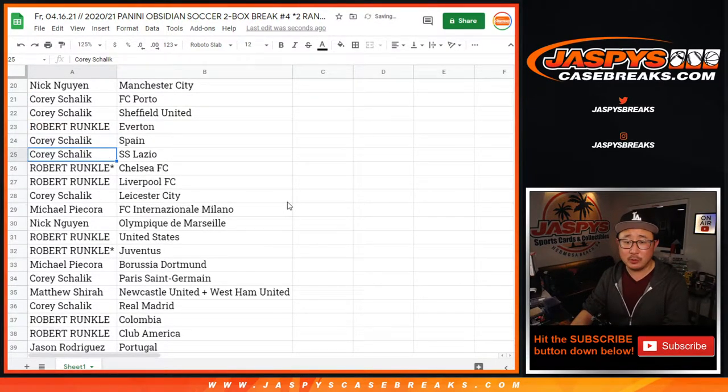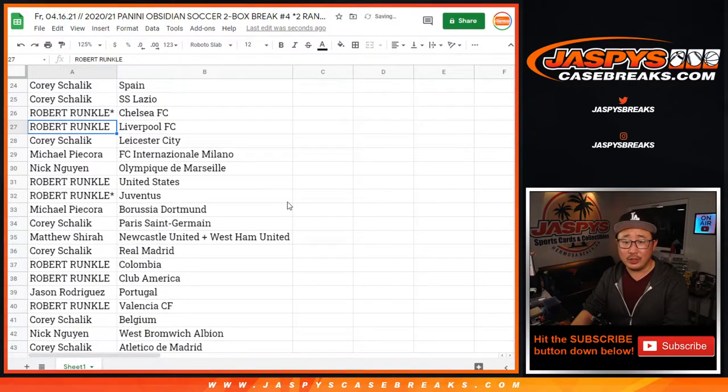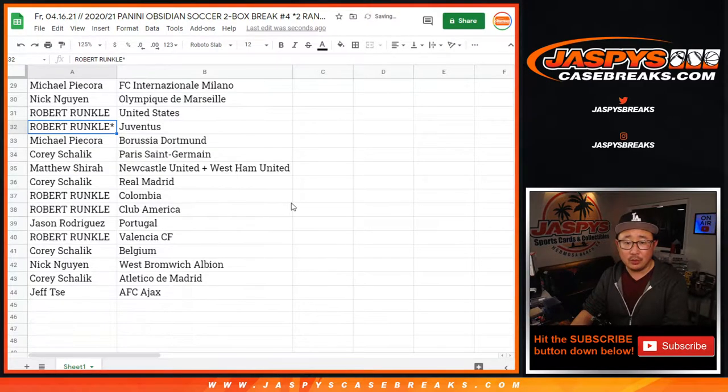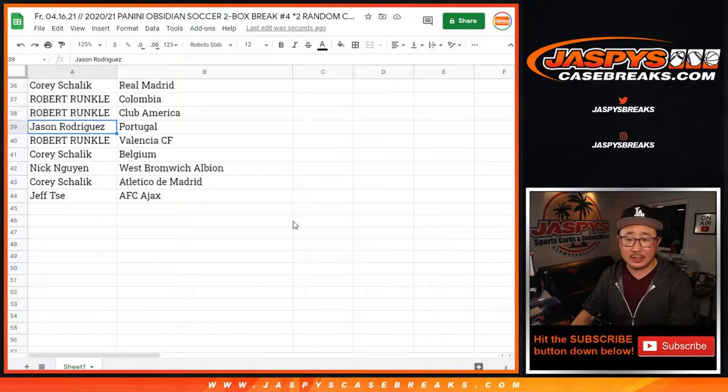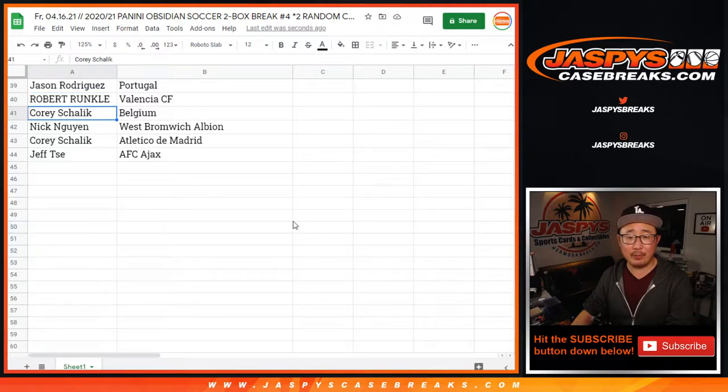Michael with Crystal Palace. Nick with Manchester City. Porto for Corey and Sheffield United. Robert with Everton. Corey with Spain and Lazio. Robert with Chelsea and Liverpool. Corey with Leicester. Michael with Inter Milan. Nick with Marseille. Robert with the United States and Juventus. Michael with Borussia Dortmund. Corey with Paris Saint-Germain. Matthew with Newcastle United and West Ham United. Corey with Real Madrid. Robert with Colombia and Club America. Jason with Portugal. Valencia for Robert. Corey with Belgium. Nick with West Brom. Atletico Madrid for Corey. And Jeff with Ajax.